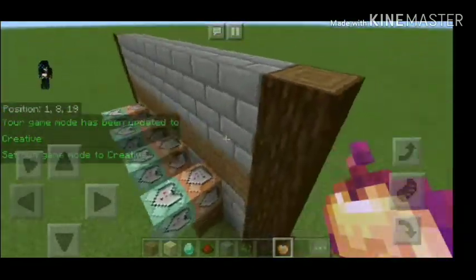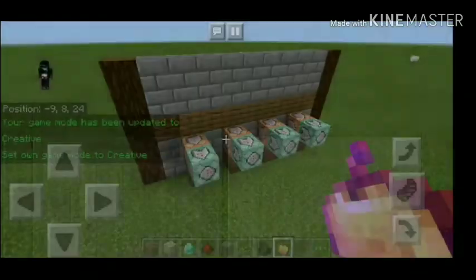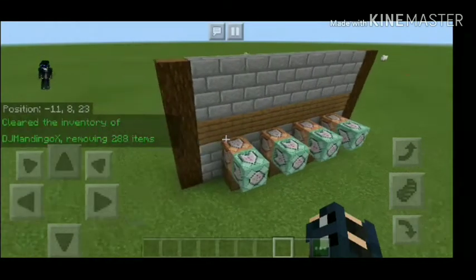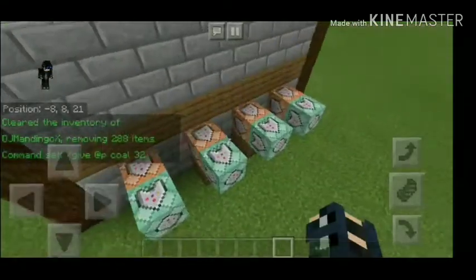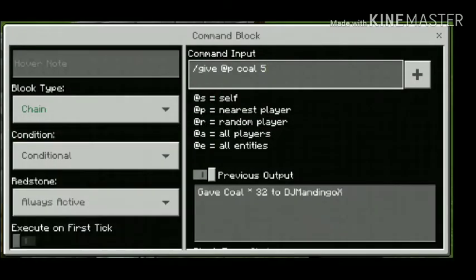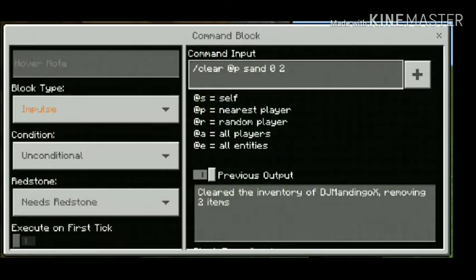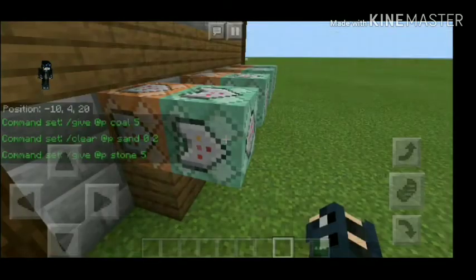You just need to do slash clear at-p, then the item, then zero, then the amount of items you want to take away. You have to put the zero there because I tried it with different numbers and it doesn't work — it has to be zero. The next number is the amount of items you want to take away.